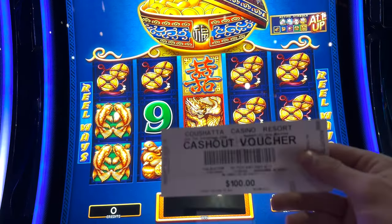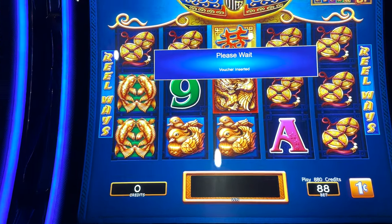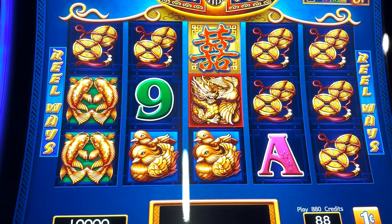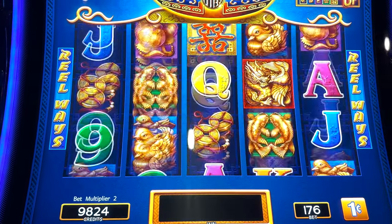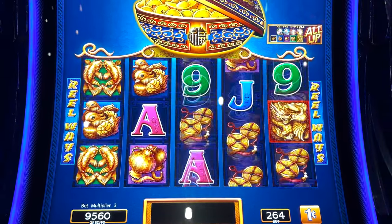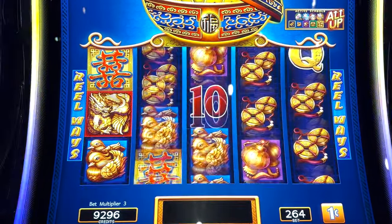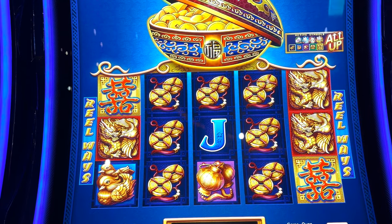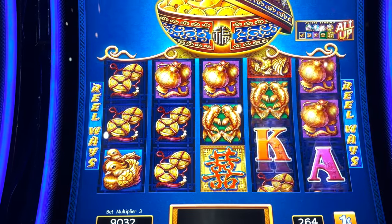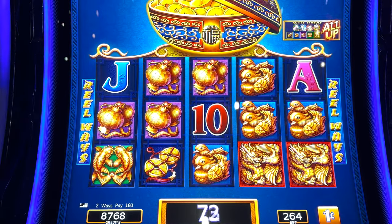We got $100 as usual going in and we're going to see what we're going to be betting. We'll go $2.64. Let's see — the wilds are the same as the Dancing Drums. That's not wilds, that's just the symbol then.